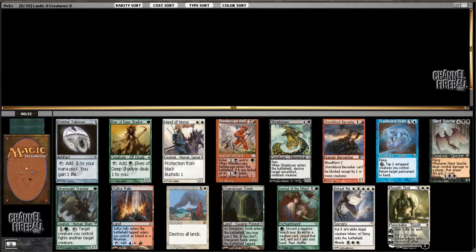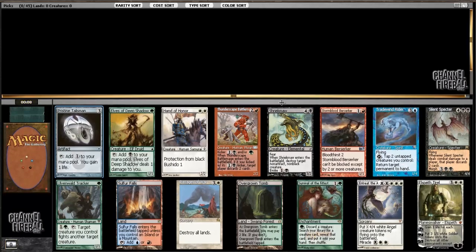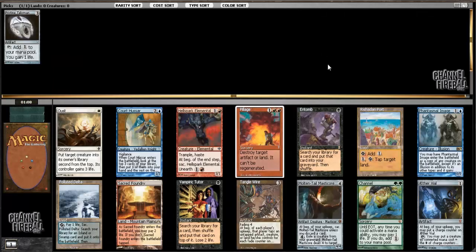Elspeth Tirel is medium power level as far as Planeswalkers go, but Planeswalkers are amazing. Entreat the Angels is a really good finisher. I actually don't know what I should pick here. Believe it or not, I think I'm going to take Pristine Talisman. It's not the highest of these cards in terms of power level, but it fits best into the types of decks that I like to draft.